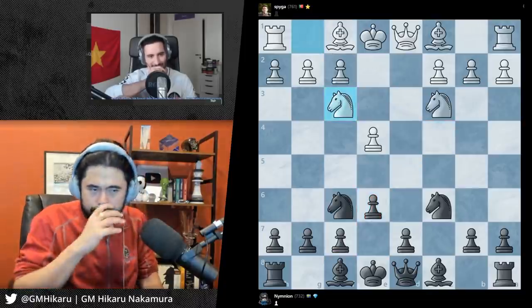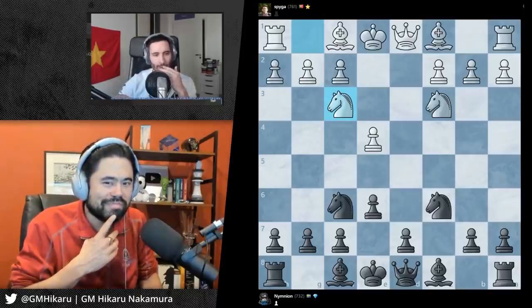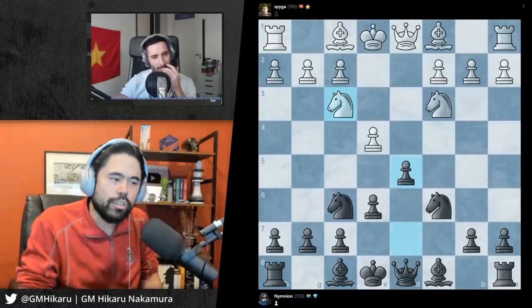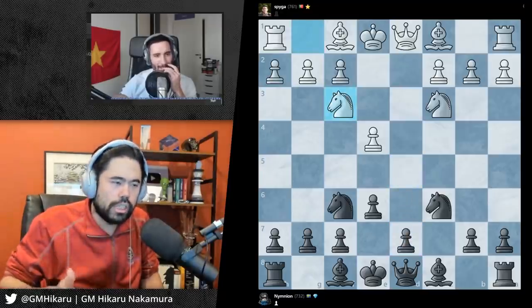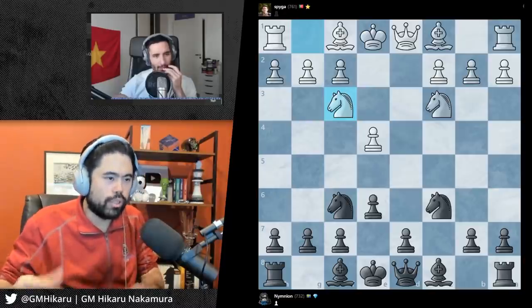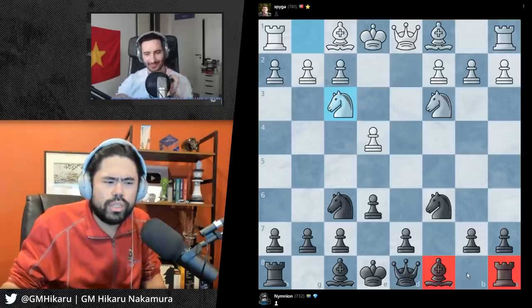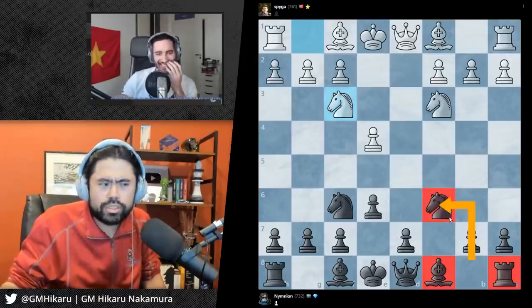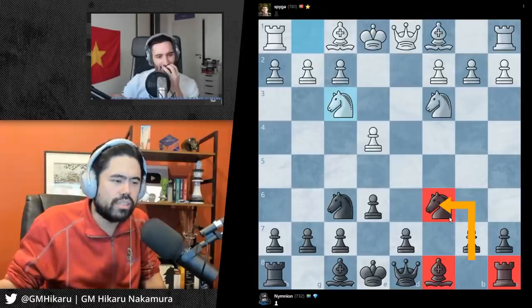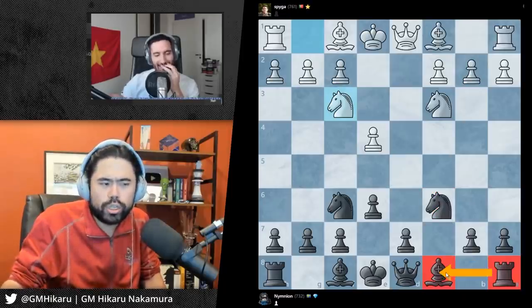Let's say you push the pawn - I'll bring the knight out. What's your next move? Probably this? You can do this, but the most important thing is getting your king out of the center of the board and finishing your development before you try to bring all the pieces. Normally with your pieces next to your queen - when you play the Sicilian, you want to get your king out of center before you try to develop this bishop and the rook near your queen.